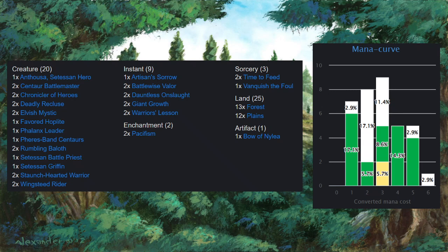So we've got 20 creatures, 9 instants, 3 sorceries, 2 enchantments, 1 artefact, and 25 land, and we've got a mana curve off to the side there.